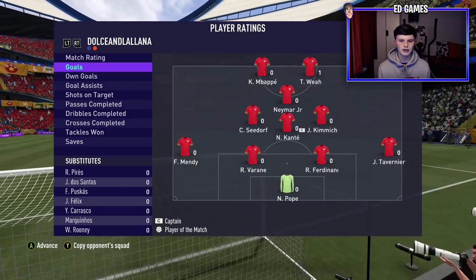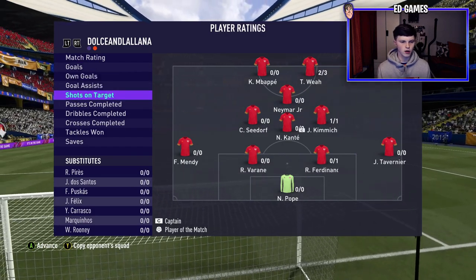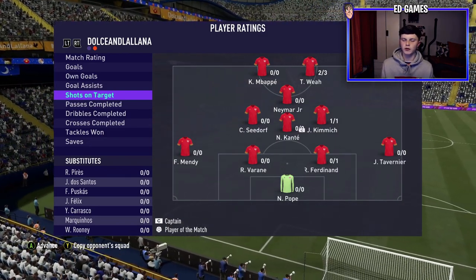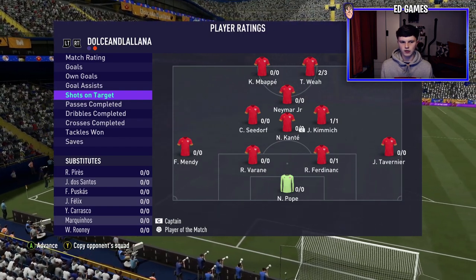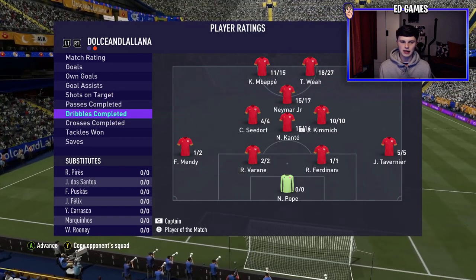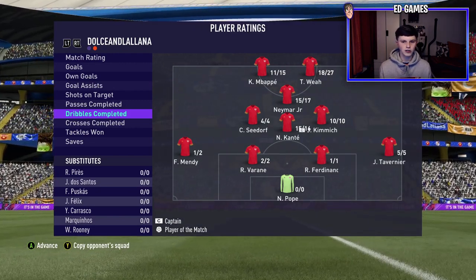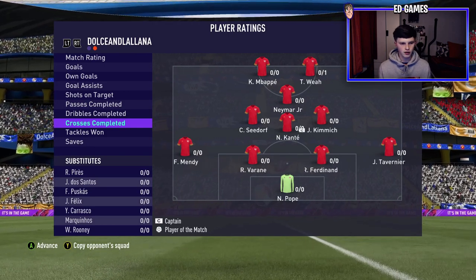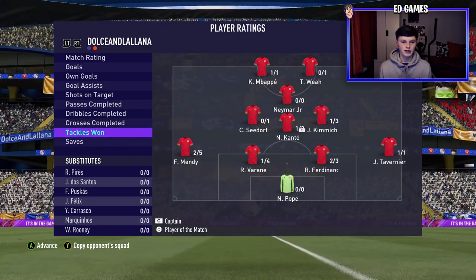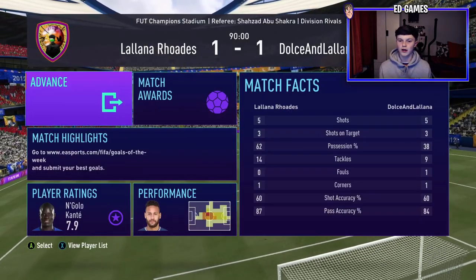He got a 7.7 match rating — not bad for a first game. One goal, no assists since it finished 1-1. Shots on target: two out of three — not sure if the crossbar counts. 16 out of 20 passes completed — not bad for a player with really bad passing stats. Dribbles: 18 out of 27, which was probably my fault from trying skills. No crosses completed out of one, and no tackles out of one — but he's a striker, you don't expect defending stats.